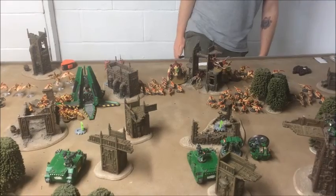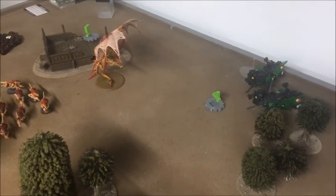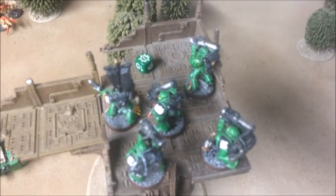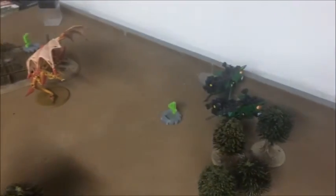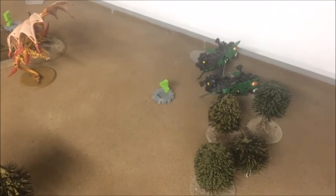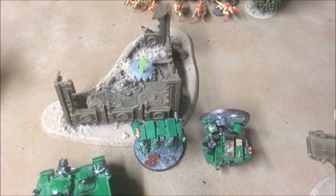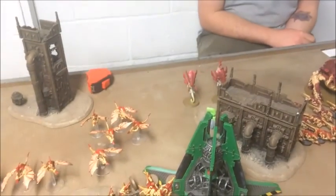At the start of Tyranid Turn 1, Sam was holding objectives six, three, and four. The Hive Tyrant flew over and then unleashed a Psychic Barrage - tried Paroxysm on the Dreadnoughts but failed. He did manage to put the Horror on the Devastators, who subsequently failed their pinning test, so my Devastators are now pinned. He also fired at the Land Speeders with his twin-linked devourers. Most of the swarm just pushed forward, but the two Exocrines stayed still and shot at the Dreadnoughts, wrecking one of them. The other passed his cover saves, so that's one Dreadnought down.